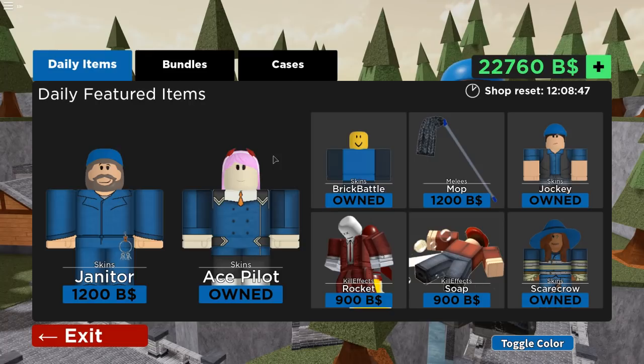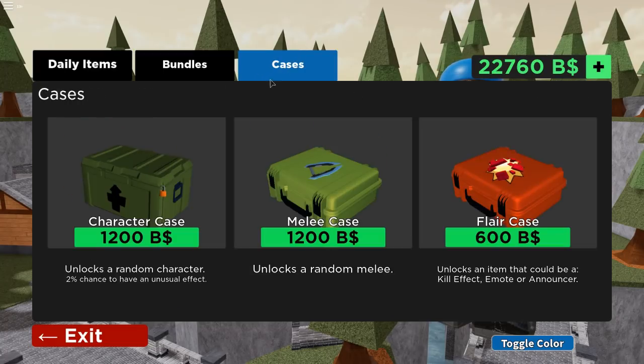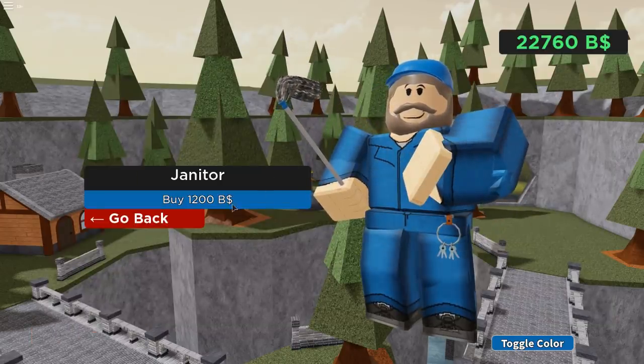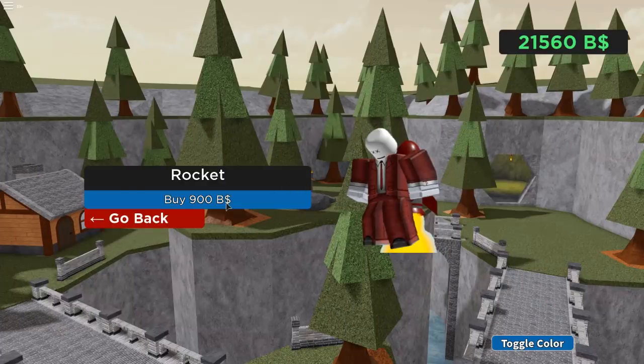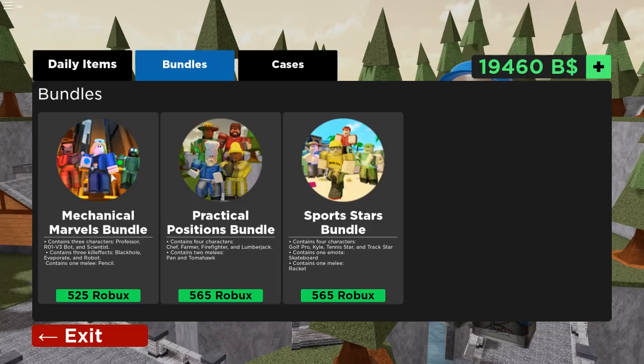All right, so there's a new shop now. As you can see, the shop's different — we got bundles up here, we got cases, and now there's a new melee case which is actually really cool. In the daily items we have this janitor dude, he's a new skin with the mop, we're gonna buy that for only 1200. Then there's also a new kill effect — the rocket thing — and a new mop.